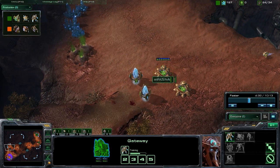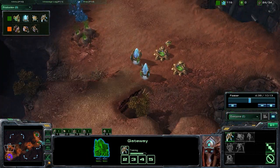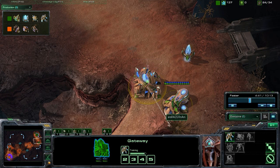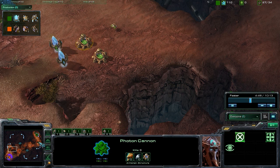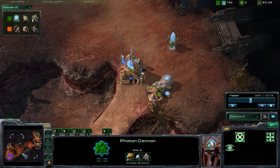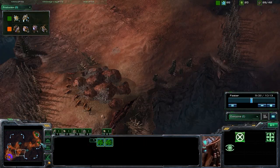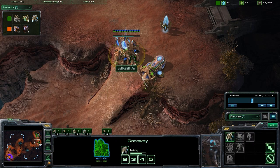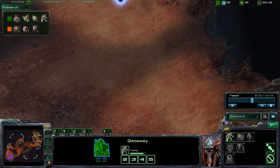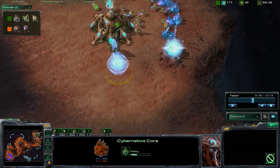Now we have this wall off with cannons right behind it — he's forced to stay in his base at this point. Taking a look back at our base, we haven't gotten too much because we've dumped resources into this, but we're going to take full advantage of it. They have two choices: they can either break down these rocks to destroy these cannons, or break down these rocks to move into our base. We're protecting our base with the small choke covered by the zealot, and we're going to get some additional zealots to back it up. We are finally dropping our cybernetics core because we are going to be switching into that warp gate tech.